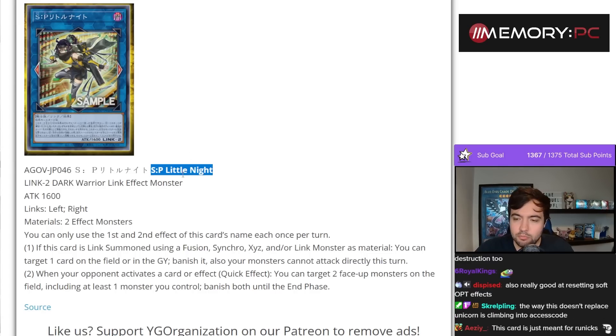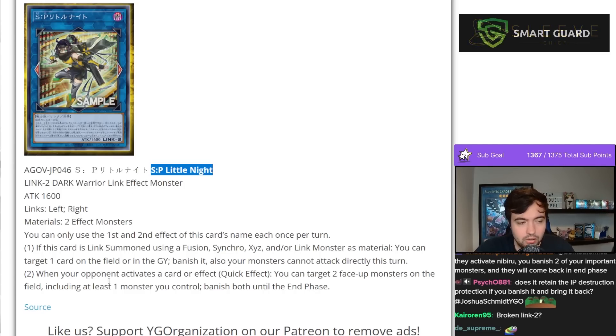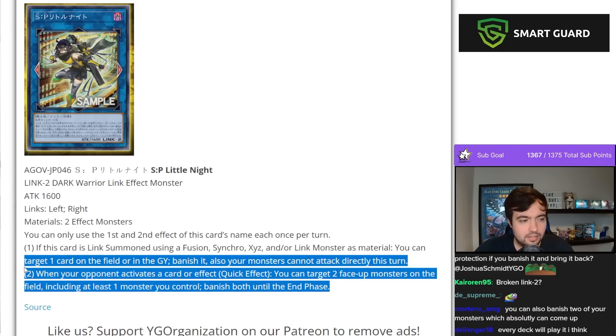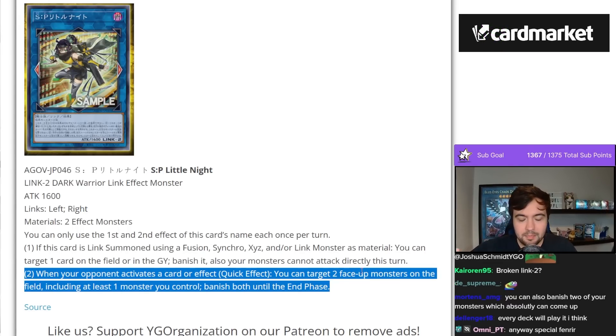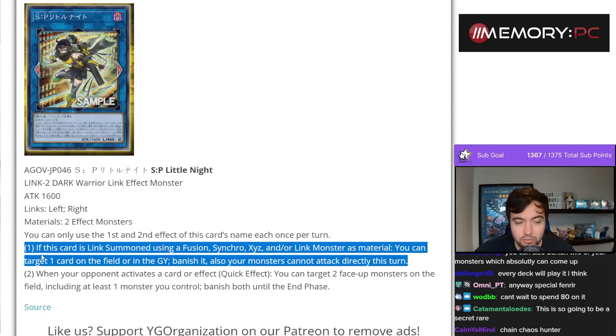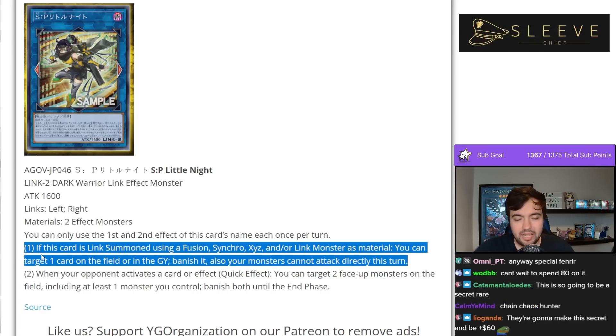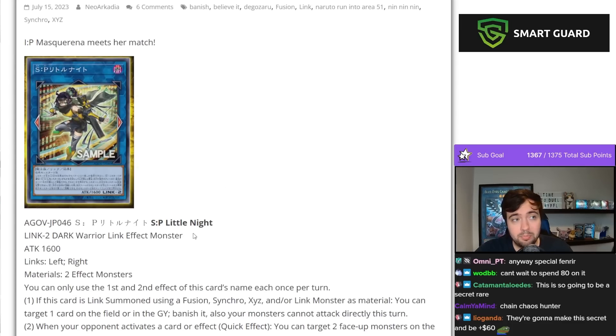When you go second and start playing into boards, let's say your opponent has Effect Veiler or Impermanence — you can't stop this. You summon this, activate its effect, or like with Barone, you summon this, activate the effect, your opponent responds, and you just chain this and hop out. Barone will still negate the first effect, but you still save your SP. In the case of Impermanence or Veiler, you straight up cannot prevent it from banishing, because if you Imperman or Effect Veiler it, they will just hop in and out.